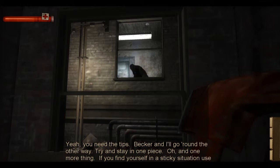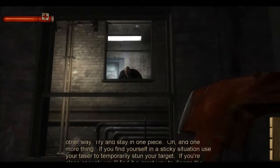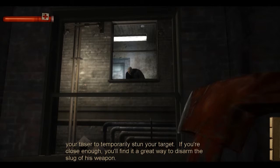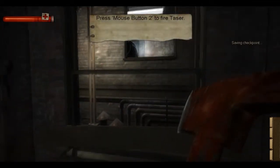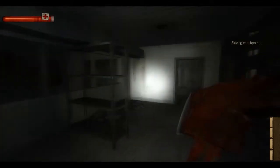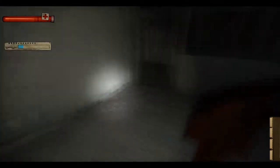Becker and I will go around the other way. Try and stay in one piece. And one more thing — if you find yourself in a sticky situation, use your taser to temporarily stun your target. If you're close enough, you'll find it a great way to disarm the slug of his weapon. So another piece of melee fighting we learned about: tasers. And they stun.